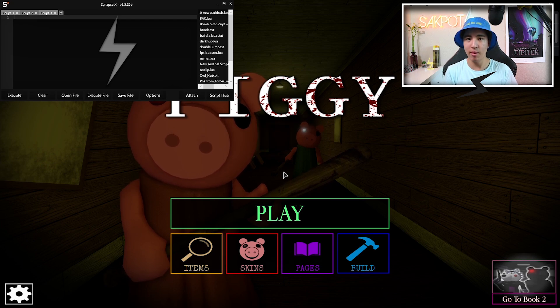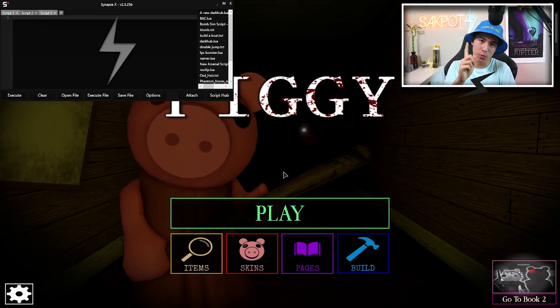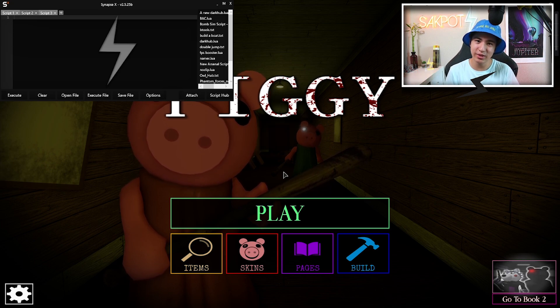Or you can become a member by just clicking on the blue join button down below. By clicking on the blue join button and becoming a member, you will also join the member giveaway for one key instead of seven for the active people. But if you guys don't want to do any of that, that's okay. You can also use a free executor like Omega X in the last link in the description.